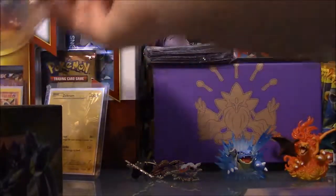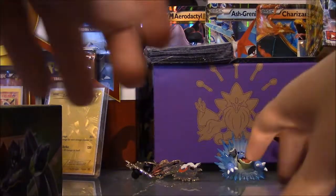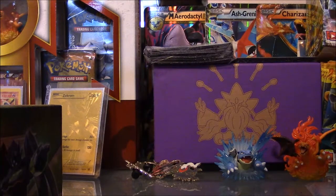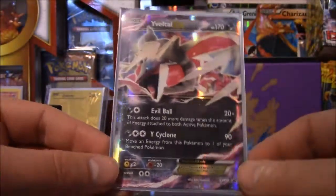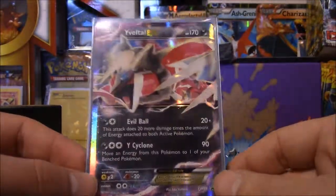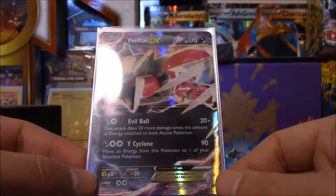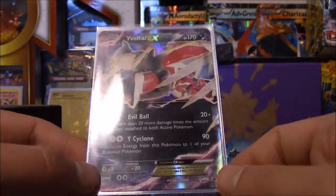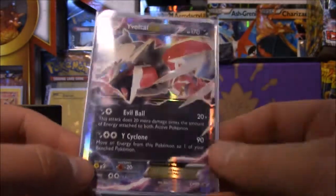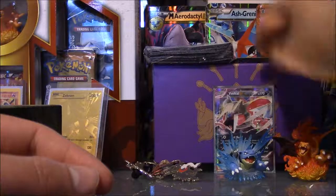I've got the trick now — I don't need to play with the card. I just go on the other top and press it from the bottom, and that's it. So this is the shiny Evito. It looks very nice. It does Evil Balls, which does 20 damage, plus whatever you do with something here, or the White Cyclone does 90 damage. Looks pretty good — this is our new guest for this Tuesday opening.